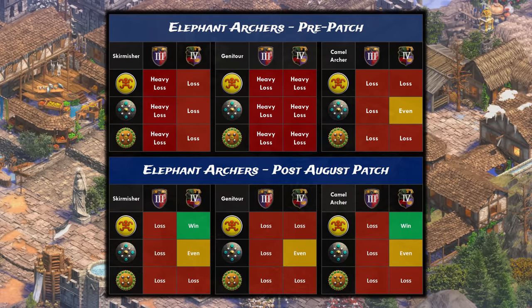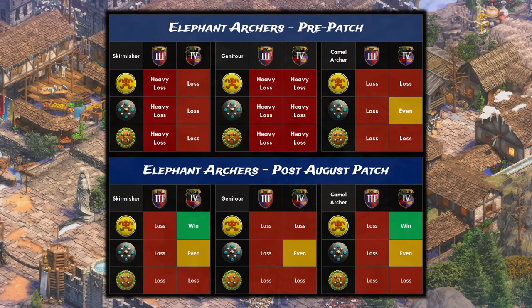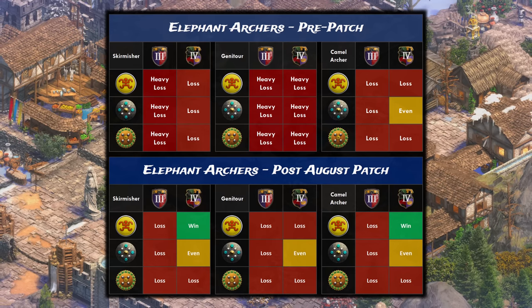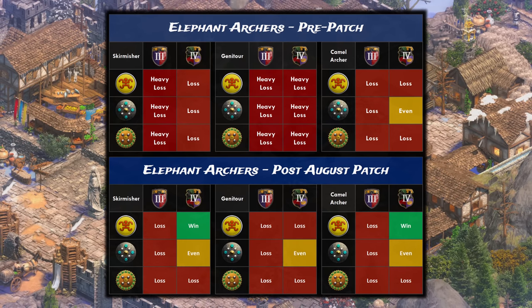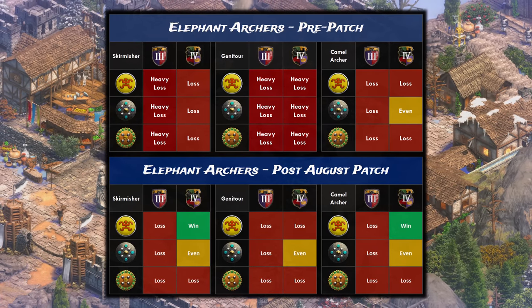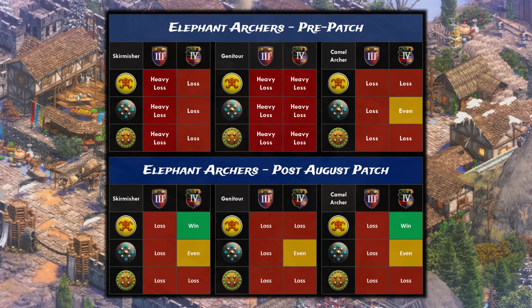In the new patch, however, we get our first wins — the Bengali elephant archers win against both skirmishers and camel archers in post-imperial age. The Dravidians are also able to level the playing field against all three units in post-imp as well, and overall, all other losing engagements sting a lot less than they did before.